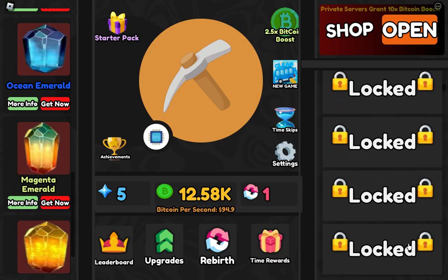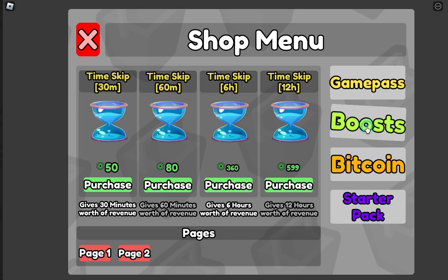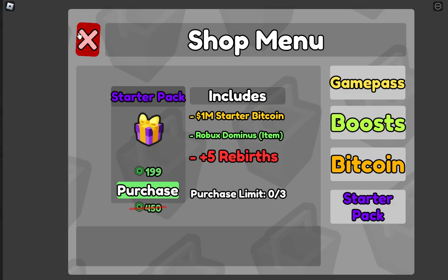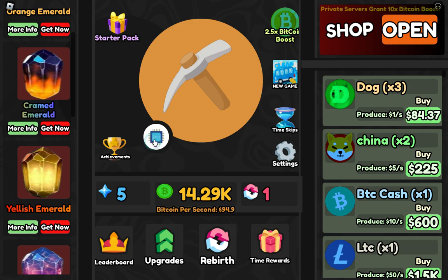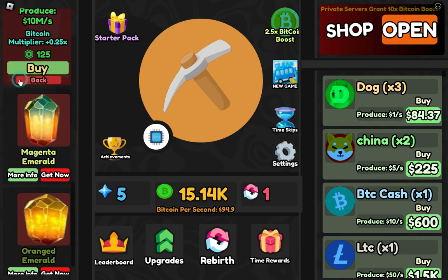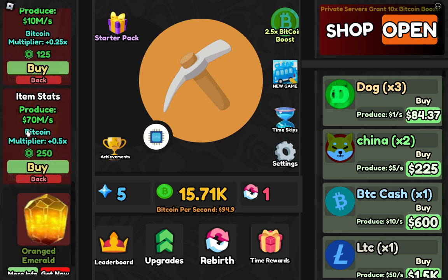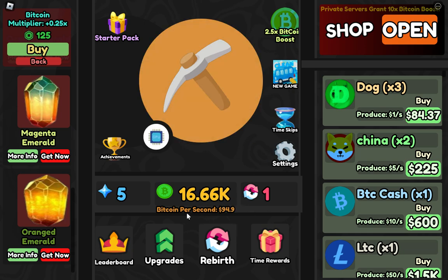Opening the shop — these are game passes, these are boosts, these are bitcoins, this is a starter pack. I think we can change the GPU here using emeralds. More info — these are bitcoin multipliers. The emeralds multiply our bitcoins.